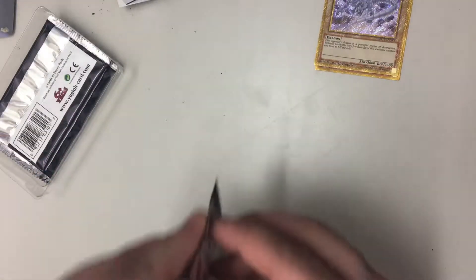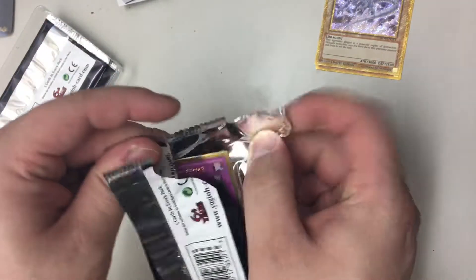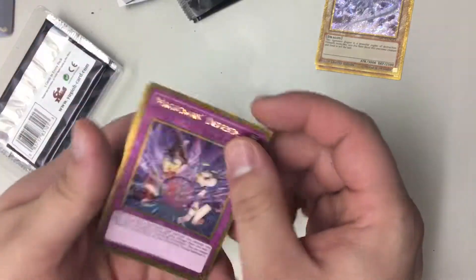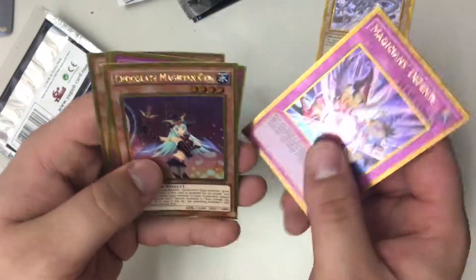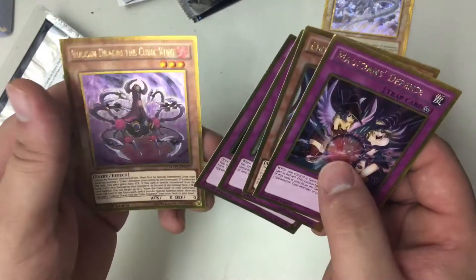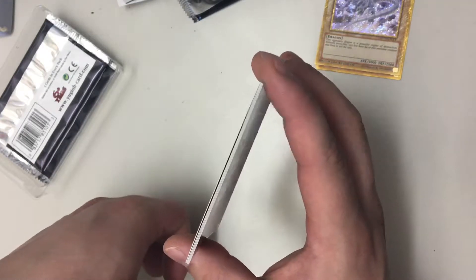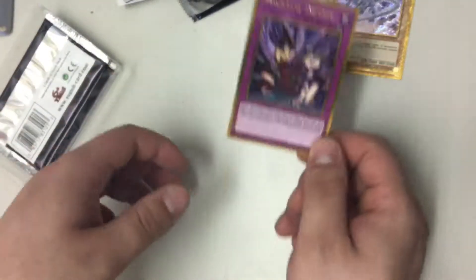You're getting a nice little pack opening. It's actually a pretty decently working setup here. Magical Defense, Chocolate Magician, Gate Counter, Switch — where's it at — a Slow Carry too. I don't know, I kind of see it, kind of works.